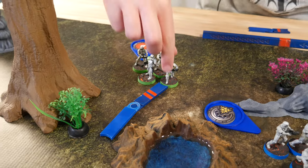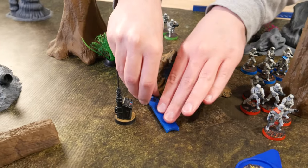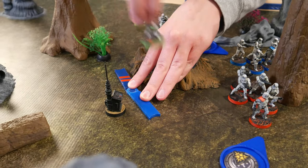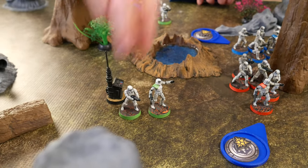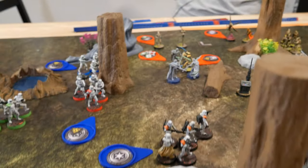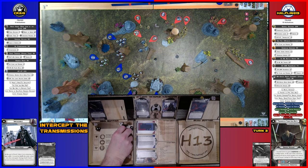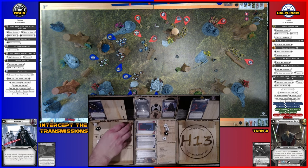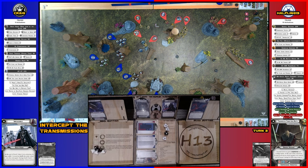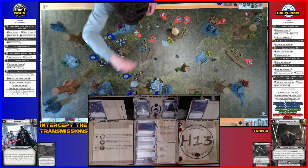Got these core stormtroopers — they're going to move up twice. Those B1s activate with AI — shooting at the stormtroopers, then taking a dodge. Scored four hits with no surges available. Stormtroopers have no suppression to cancel — three dead. Now they're suppressed.